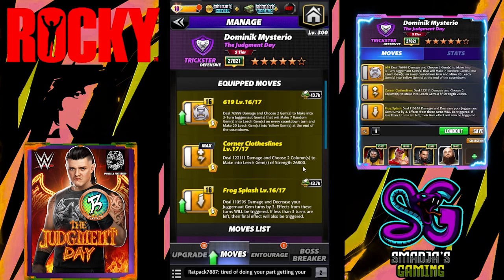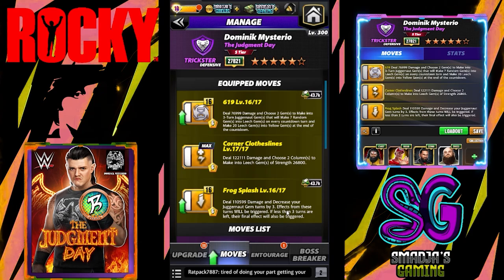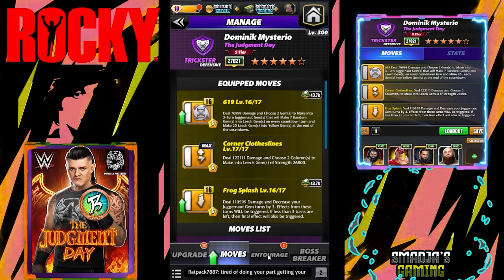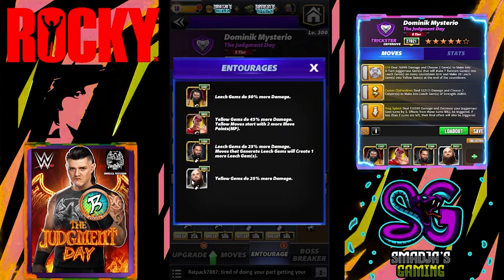It makes 20 leech gems into yellow gems at the end of the countdown. We have the Corner Clothesline dealing 122,111 damage, choosing two columns to make leech gems of strength 26,800. The Frog Splash deals 110,599 damage and decreases juggernaut gem turns by three. Effects from those turns will be triggered if less than three turns are left, and the final effect will also be triggered.